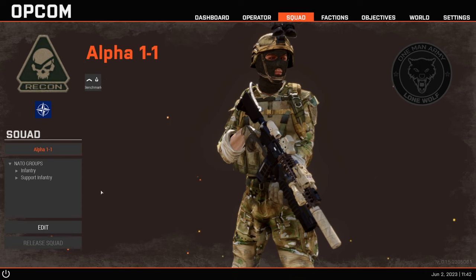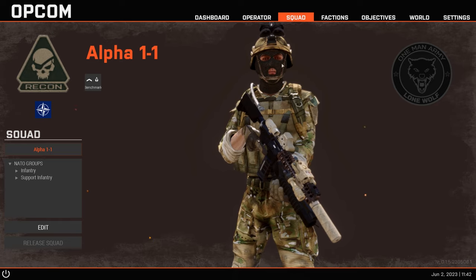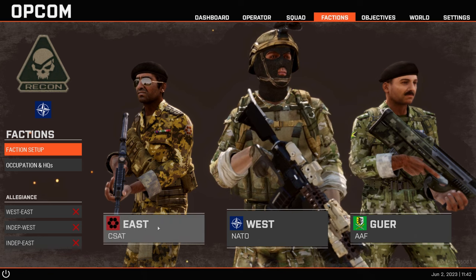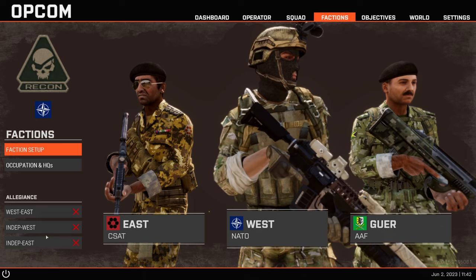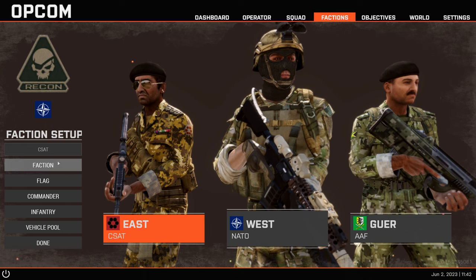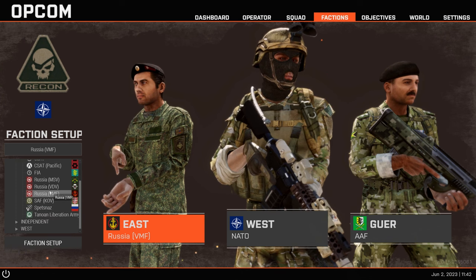The Squad tab lets you play with squads, but personally I don't like playing with squads in Arma - it's not very convenient. Then you go to Factions, where you choose who your enemies are. You can see that everyone hates everyone by default. For East faction, it's set to CSAT, but you can change it to whatever faction you want.